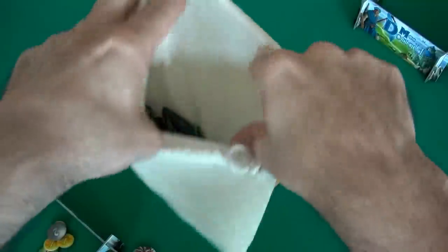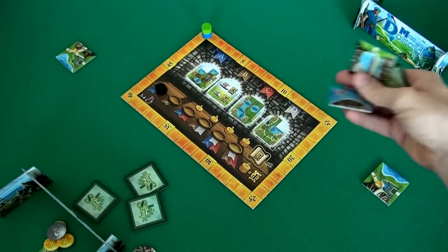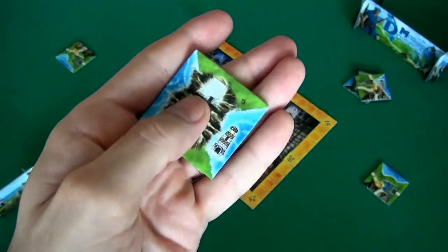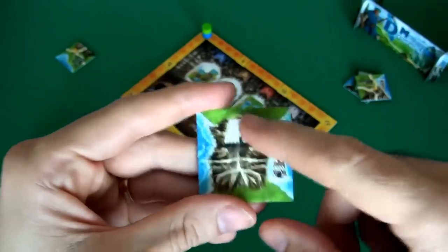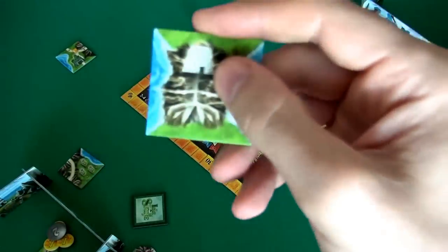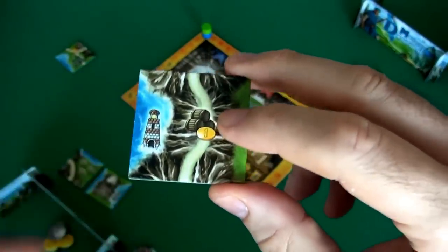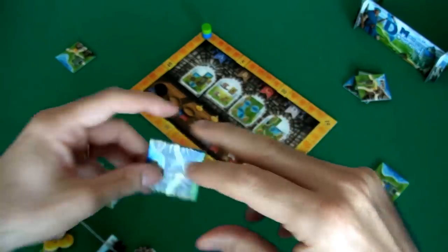Now everybody dips into the big bag of tiles and pulls out 3 randomly. I've got a road with 3 sheep, a mountain with one of those ancient prehistoric towers — they're called Brochs — and an enclosed mountain. This is actually a really good tile, because we score 2 points for every completely enclosed mountain. So right off the bat this tile is worth 6 points, because we're going to score this mountain thing 3 times. And then we have another mountain range with a whiskey barrel, which is how we can increase our income.